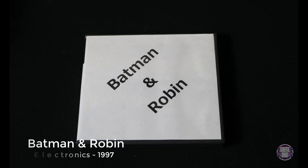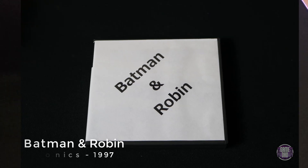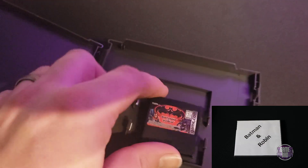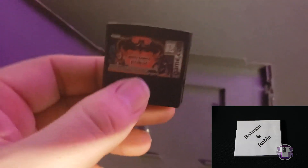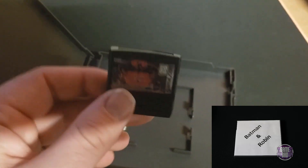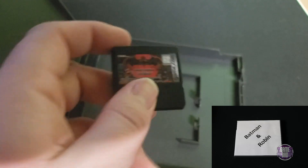Here we have Batman and Robin, released by Tiger Electronics in 1997 — this is the first GameCom game in this video. As you can see, these cartridges are very small. I was not able to find a working emulator so I couldn't show any footage, and there's definitely no way to capture it off the device. Small little cartridges and lots of black and white gaming.